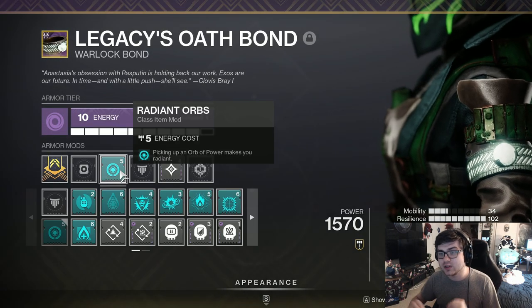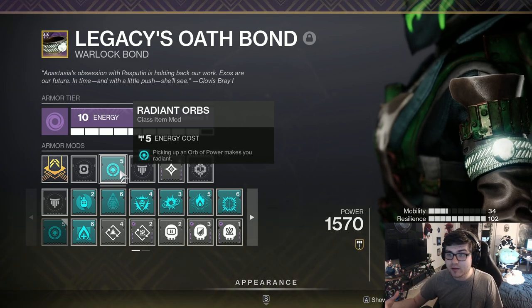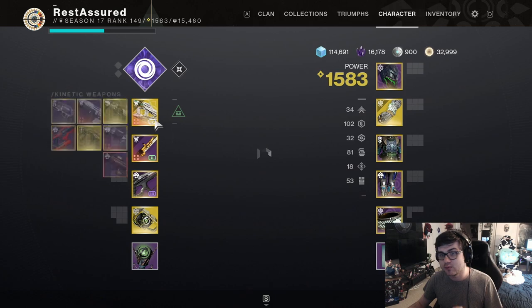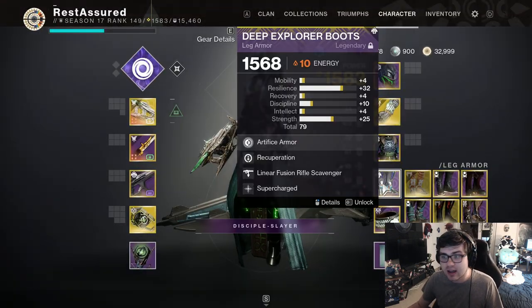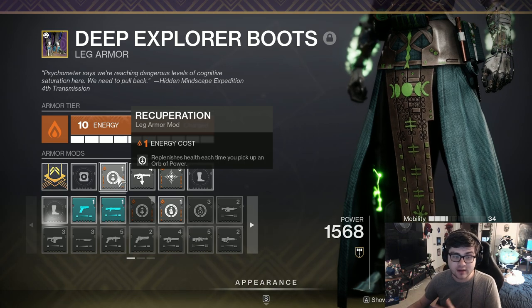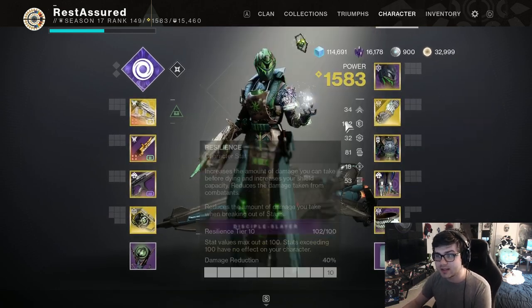I'm also running Radiant Orbs — picking up an Orb of Power makes you Radiant, which works on any subclass, not just Solar. This gives another damage bonus that stacks with Charged with Light. Between Kinetic Siphon and Taking Charge, picking up Orbs is triggering High Energy Fire and Radiant Orbs simultaneously, letting you just add clear everything with the Osteostriga. For other mods, I have Unstoppable Glaive and Overload SMG for champion coverage, Armor of the Dying Star for extra damage resistance, Linear Fusion Scavenger, and Recuperation so picking up an Orb of Power also restores health — great survivability even if you can't proc Devour.